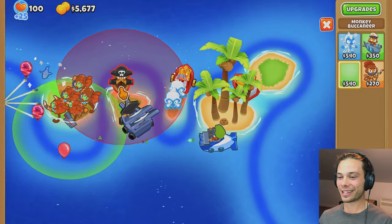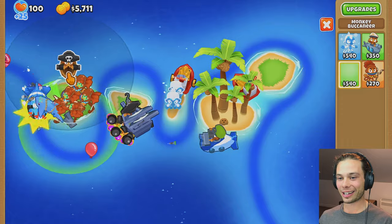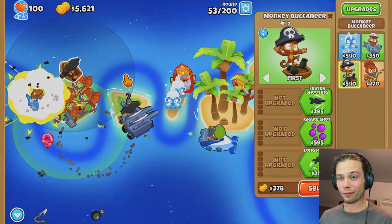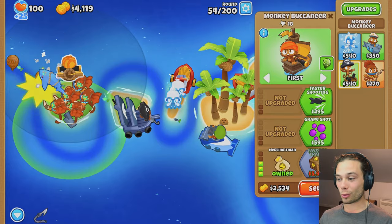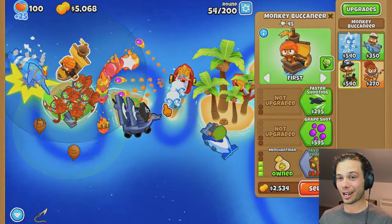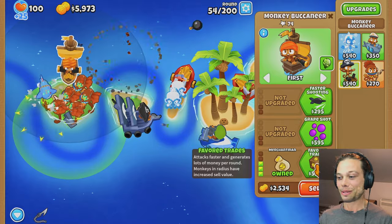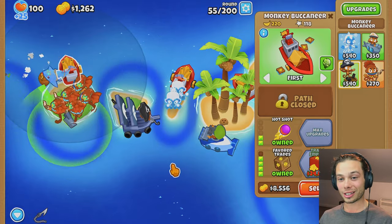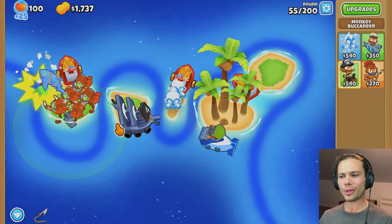Even though I had a bit of a hiccup at the start, the money is certainly starting to roll in now. I'll just add another guy at the front for even more coverage for the Airburst starts, and get all the way up to — well, I can't get Favored Trades right away, but I'm earning about $1,000 from these guys each round. I should be able to get it pretty soon. I also just want to make sure I put Hotshot at the start here so they can help out.